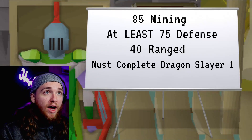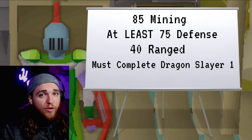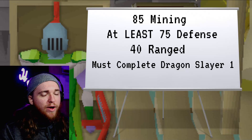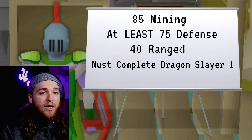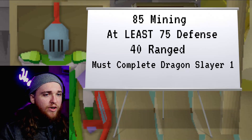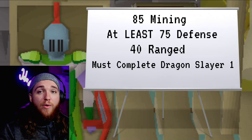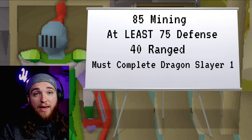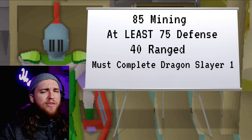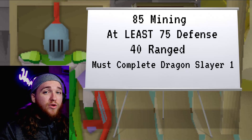The requirements I have set for this guide are: 85 mining, which is the minimum requirement to mine runite — you can do it with the bare minimum. At least 75 defense — going the level 3 skiller route is not the route to take for this method. You are going to get clapped from every direction from all the pures and low levels looking for just level 3s to kill. So if you want to do this method, you're going to set up a free to play tank. You'll need 40 ranged as well so that you have access to green dragonhide, which is the best free to play tank gear for that deep wilderness adventure. You must also complete Dragon Slayer 1 so you can wear that dragonhide top.